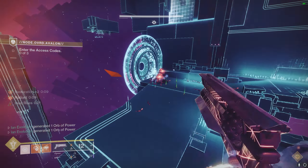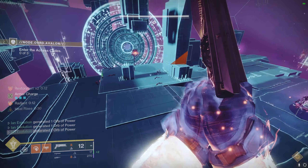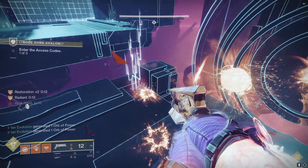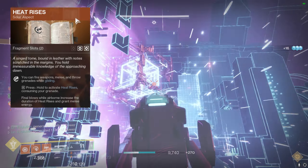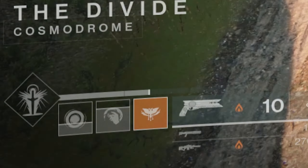Now onto the subclass — arguably the only thing that is important to the build. The mods, which we will go over later, are just to full send the build into an even more monstrous version of itself. For the aspects, both being very important: Touch of Flame and Heat Rises. Touch of Flame does more than just make the solar grenades shoot blobs of lava — it also increases the linger duration of the solar grenades even more. And to help out with the melee energy required to keep the grenades going, we have Heat Rises. Not only will this keep you in the air for a stupid amount of time — essentially making you the guardian equivalent of the air force, just dropping bombs everywhere — but by getting kills while airborne, you will receive melee energy, and it's no small amount.